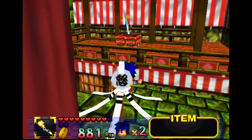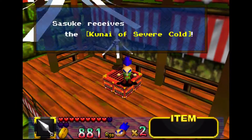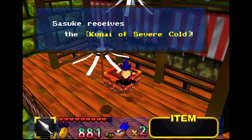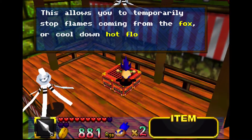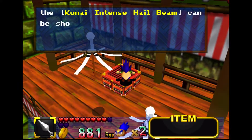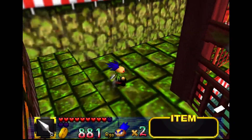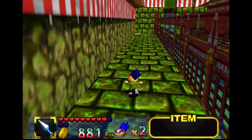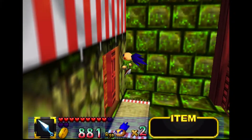I love the chain weapon. There it is — get away from me! Kunai of Severe Cold. This allows you to temporarily stop flames coming from the fox or cool down hot floors. Alright, let's go. So now in this area we can use this weapon to get another weapon for another character — the Meat Hammer, which is always a good time.